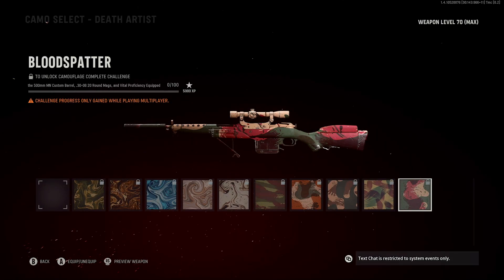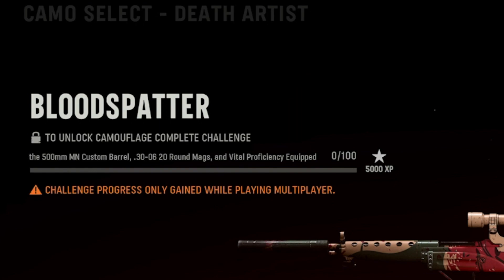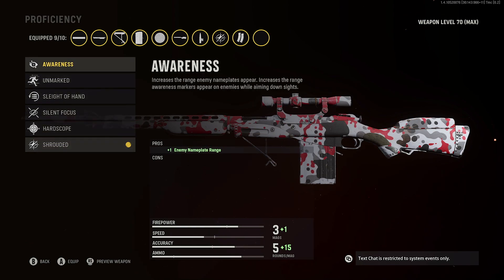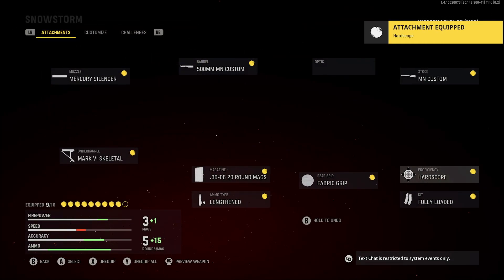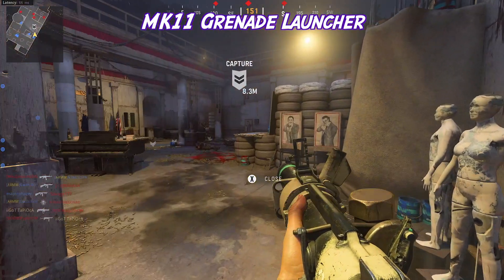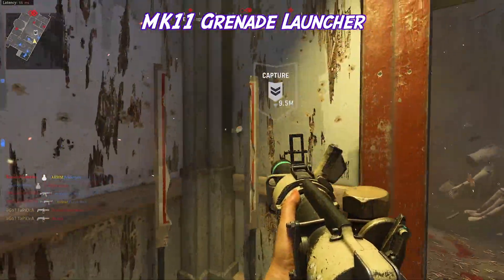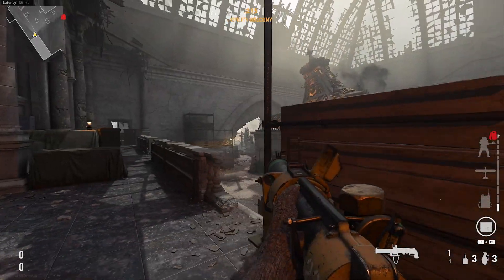Additionally, with the three line rifle, if you look at the last camo challenge, it says to have certain attachments along with the vital proficiency equipped and to get headshots with them. But the gun is maxed out and there's no vital proficiency available. The fix is to put on the hard scope proficiency instead. As you can see, I put it on, get a headshot, go back to the lobby, and now it's tracking. I believe there were similar issues with the Automation and one of the LMGs, but I don't have those maxed out yet — if you know a fix for them, let me know.